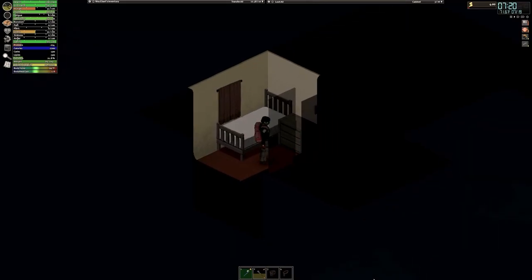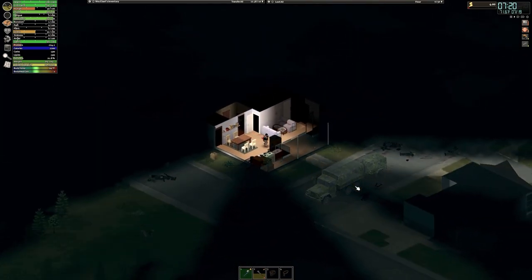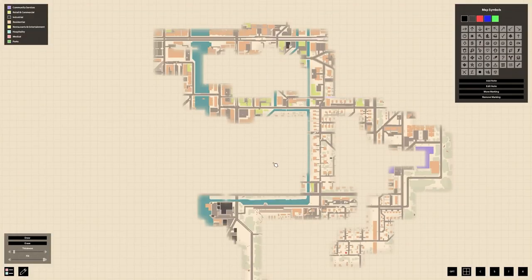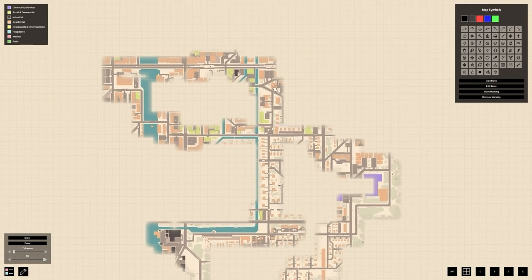Hello everyone, and welcome back to what will hopefully be a fruitful day in Project Zomboid. Back here with our buddy Wes, getting prepared to make some moves on Durkerdam. Last time I gave us a little brief look at the city itself through our little path that we took here, and I put forward some ideas about what I'm planning on doing. I really just need to get a better look at the actual city and the buildings in it, if I'm going to try and set up in the city itself.